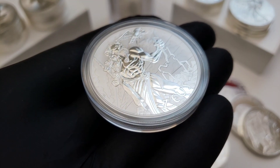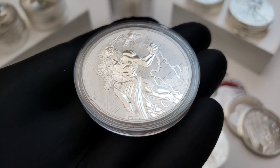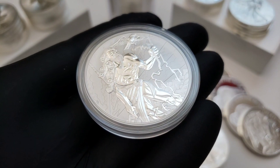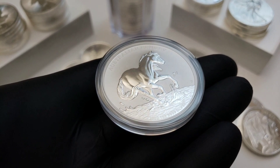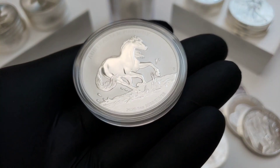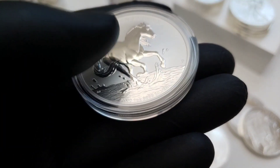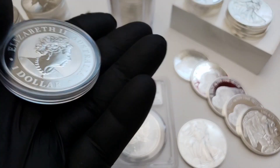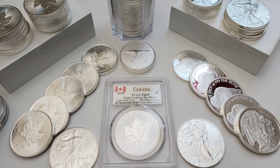I was bummed about missing it, but I got one anyway — I just had to pay an extra premium because there's only 13,000 minted of them. Same thing with this Silver Heist coin. I missed it, but I went ahead and bought the Zeus, and then bought the Brumby as well. It's a great way to add value to your stack. Flipping actually puts profit back into your pocket.